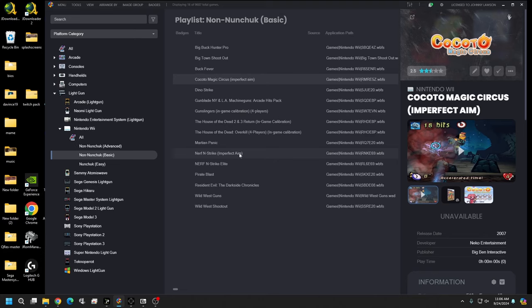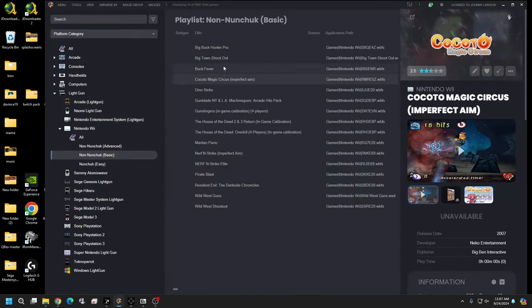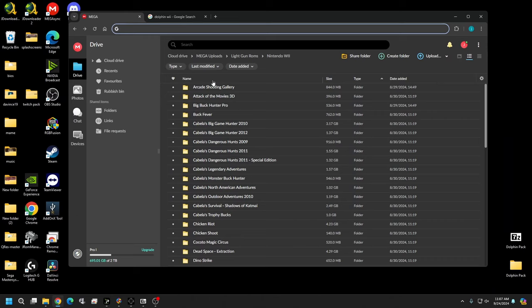Let's go ahead and get started. You'll want to have your games ready. Go over the game list — by the time this video is over, you can have 16 games playable. Take a picture or make a note. There are certainly more Wii light gun games out there, but these are the most well-known compatible ones.